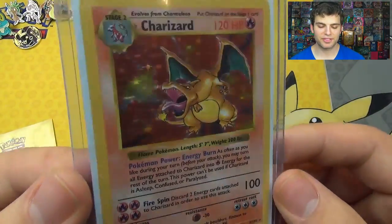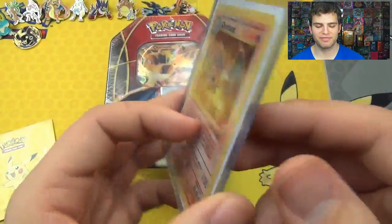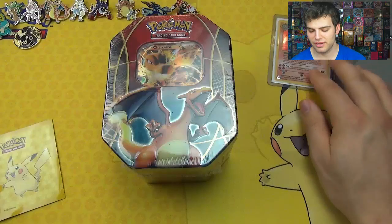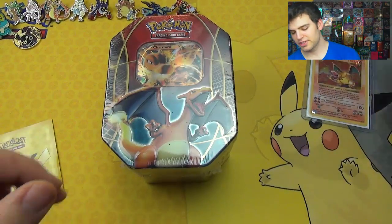You guys will probably be able to find the video pretty easily — the Shadowless Charizard is in the title along with base set pack opening. Very awesome card, 100% mint, straight into a sleeve. I figured I would pull it out every now and then when I open a Charizard product to bring us some good luck.